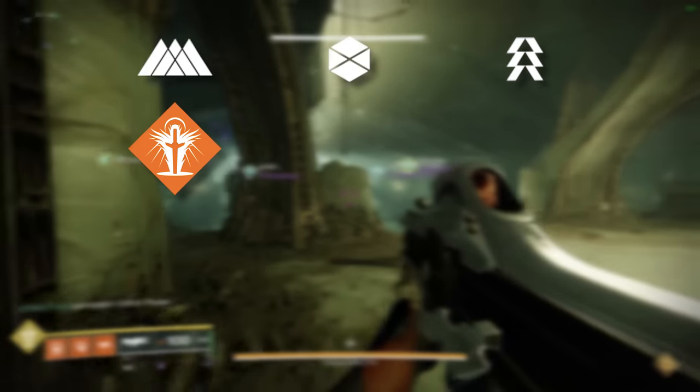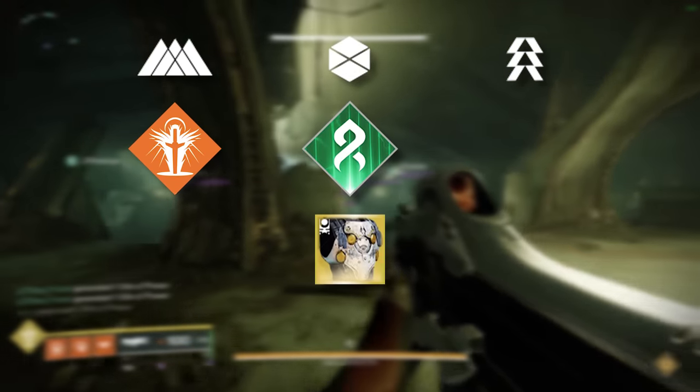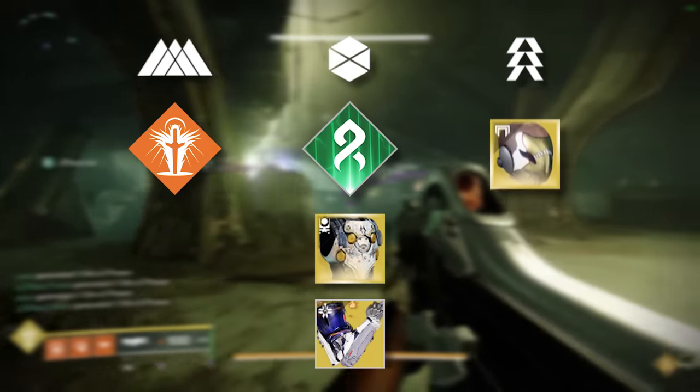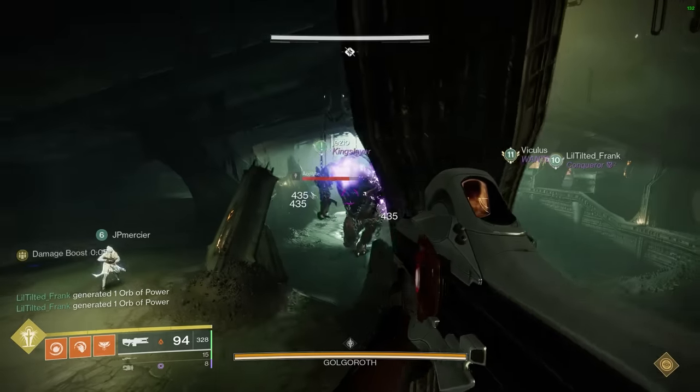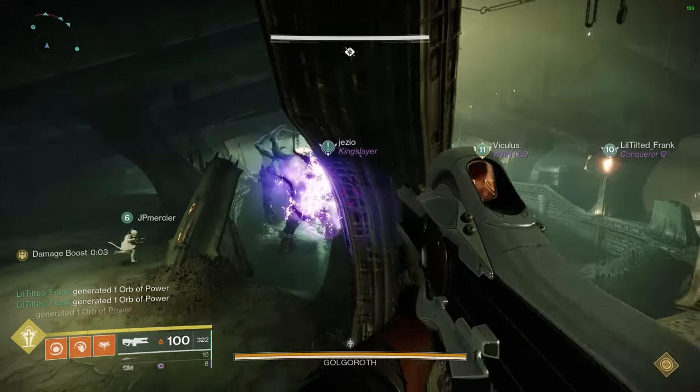Class-wise, all Warlocks should be using Well of Radiance, all Titans using either Strand Thundercrash or Pyrogale, and all Hunters using Celestial Nighthawk. Again, make sure you have triple matching surges on your boots and someone on your team is using Tractor Cannon, ideally one of the Gaze players. If all is well, you should kill in no more than 5 orbs.